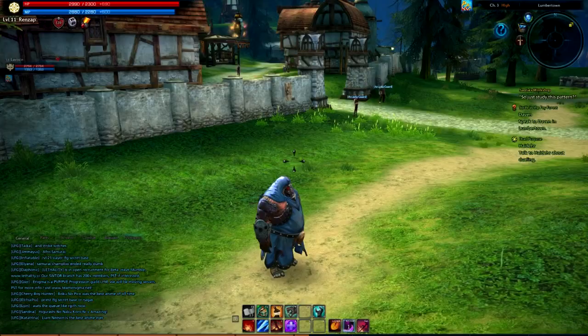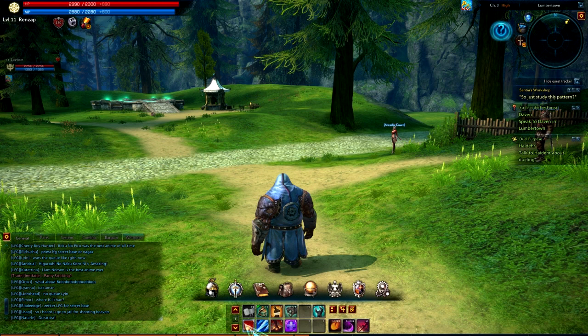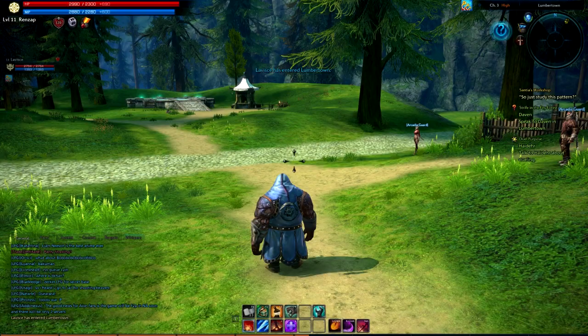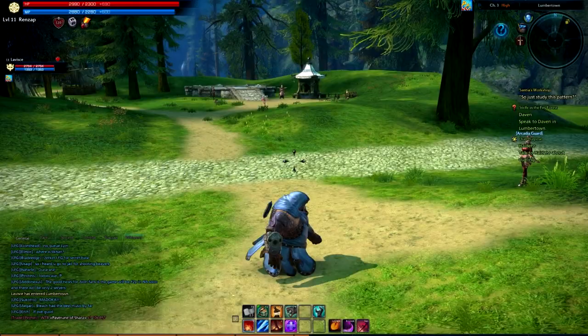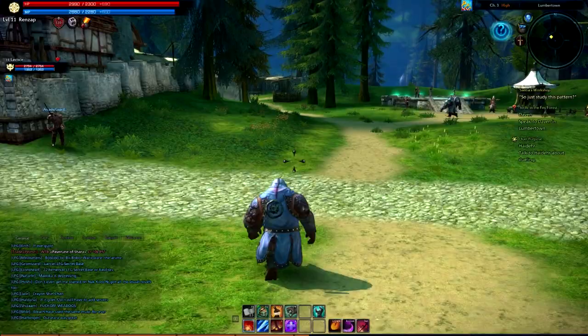My first skill that I got was Magma Bomb. It's basically a fire spell that you throw in front of you. It has to be within 10 meters — it's only going to go 10 meters so you have to aim perfectly. If you miss it's kind of a waste since it's like a 5 second cooldown, so make sure you hit your Magma Bomb.